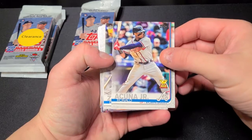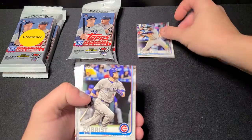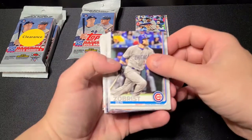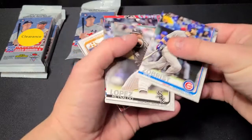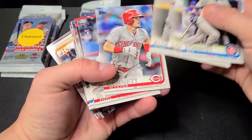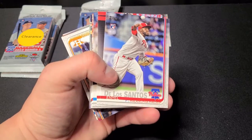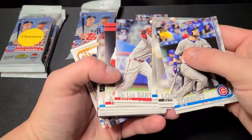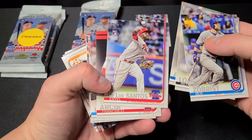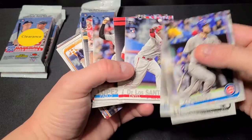Right off the top – Acuna Jr. Rookie Cup! That's a nice way to start this whole thing. We'll set him right there. Inyo De Los Santos, rookie base. Francisco Garcia rookie. So we'll make a little rookie pile right over here.